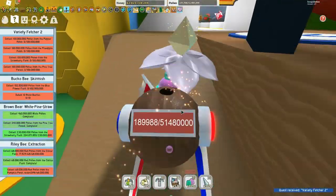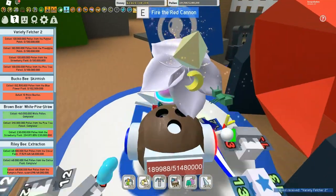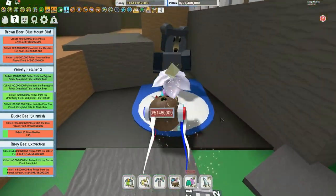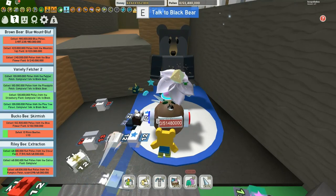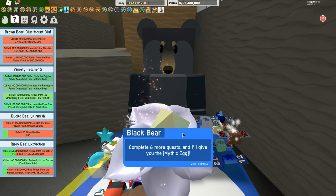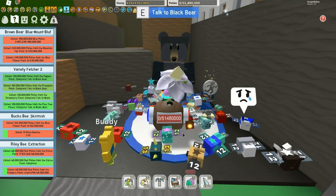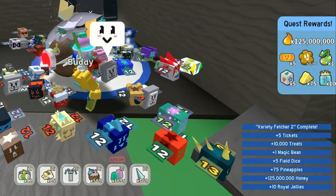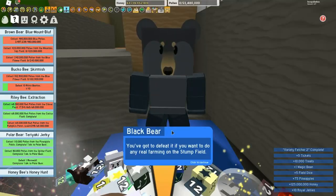The 'Variety Fletcher' is next — 100 million pollen each from pepper, pineapple, strawberry, and pine. A lot of work, but boosters are your friends. Six more to go; rewards include more dice, tickets, treats, and magic beans.